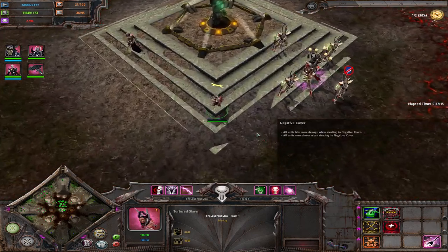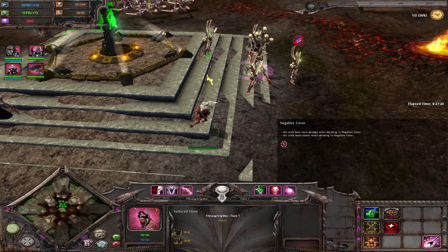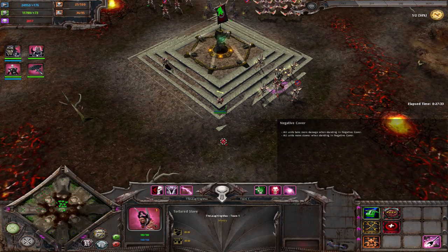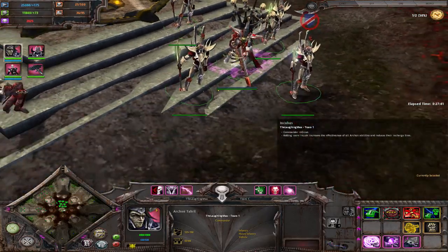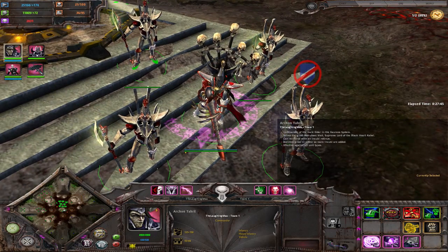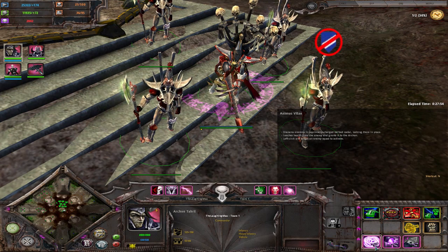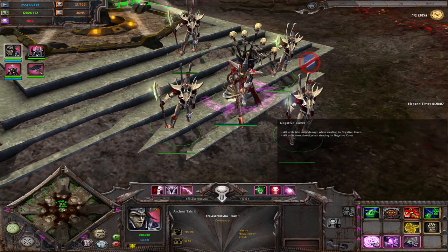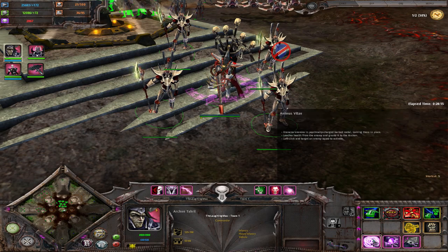Let's go over to the units, starting with the builder — the Tortured Slave — which can build, repair, and harvest souls. You won't need many early on since buildings build themselves. Your primary hero is the Archon, who starts alone without war gear. He's quite tanky for a Dark Eldar and has the ability Animus Vitae, which deals minor damage to an enemy squad, roots them for two seconds, and leeches some health — 16 health per second over two seconds for all models in the targeted squad.